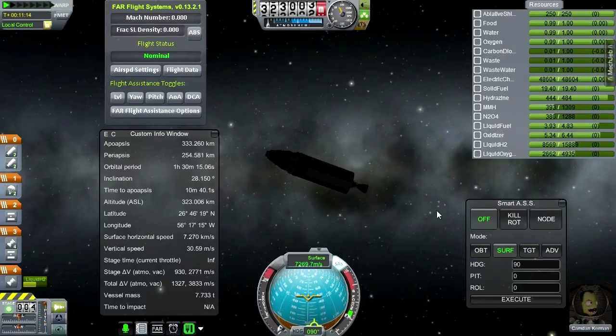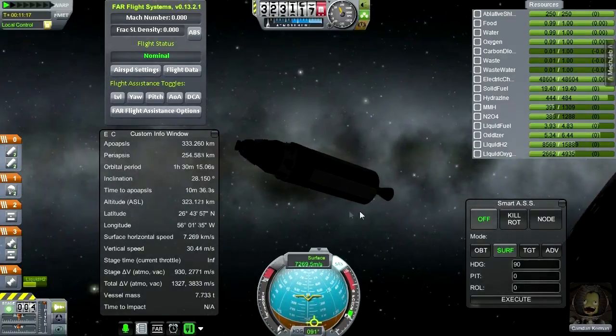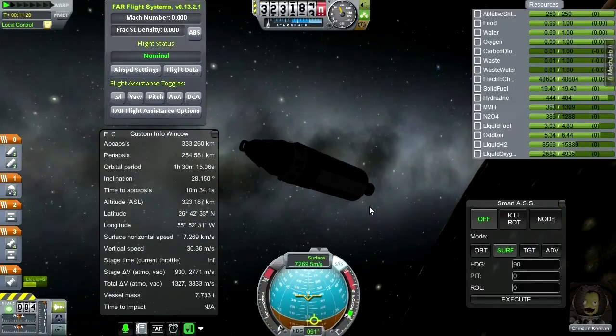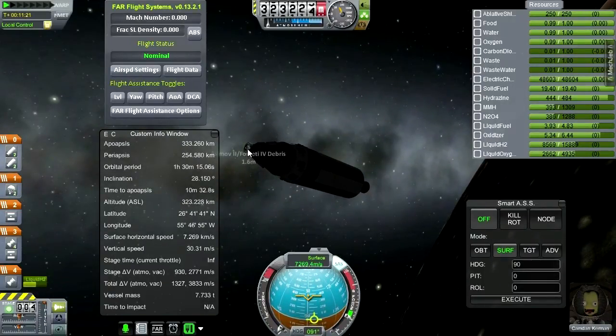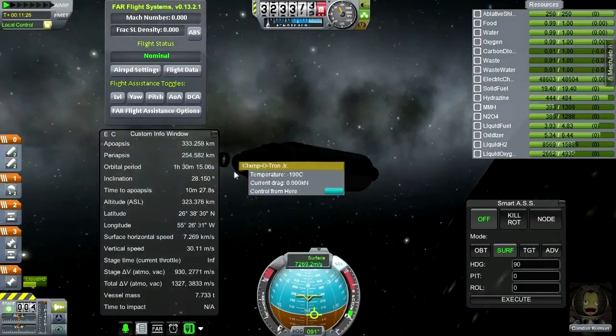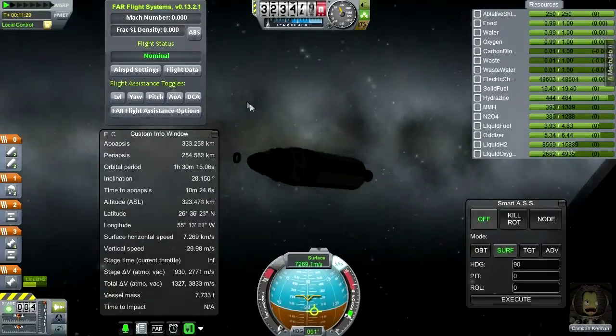Okay, well that'll be our orbit — 333 by 254. Not the best orbit on the planet, but considering how much went wrong with this mission, I think we should be thankful. We'll have to wait until we get into the light to see what we can do about the docking ring. The Clampatron Jr. only has control from here. The decoupler seems to be drifting off — I think it'll be alright.